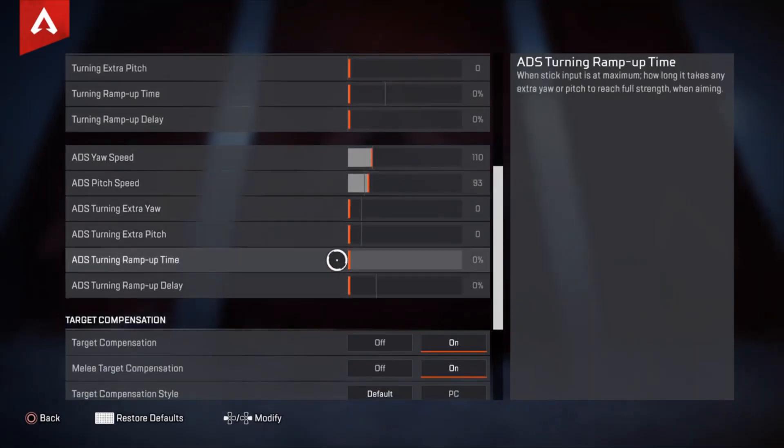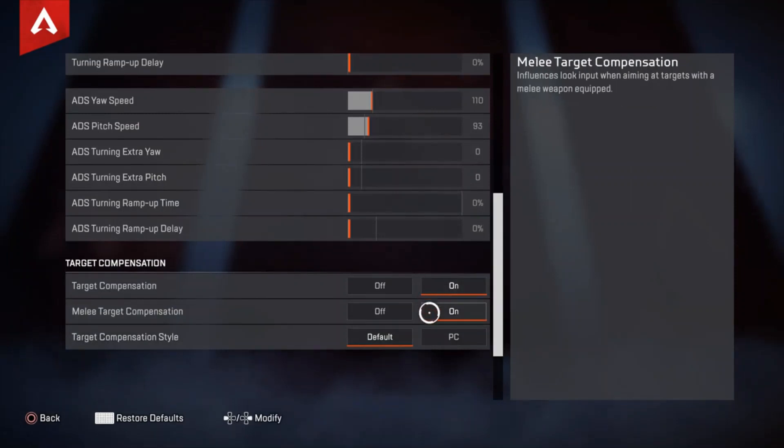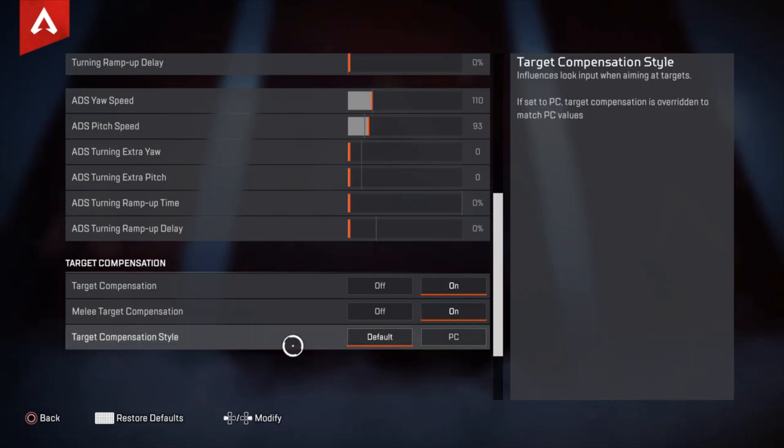I have no extras on the ADS side. Target compensation is on — though honestly I don't think it works because the amount of times I die trying to melee someone is ridiculous. Melee target compensation is also on. Target compensation is set to default. If you're on console and want a challenge, you can switch it to PC sens which gives you 0.4 aim assist instead of 0.6.